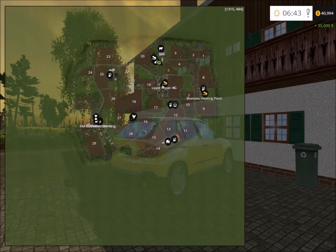Let's take a look at the map. The map is a very small map. We have the cow on the main farm and then three sell points all around the map, the biogas plant and the biomass heating as well.